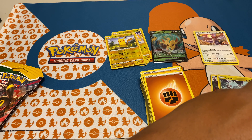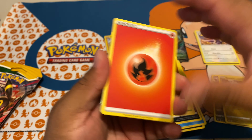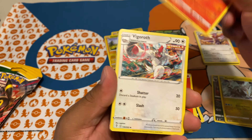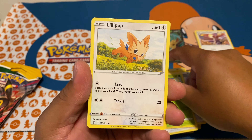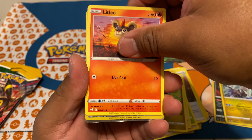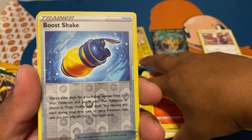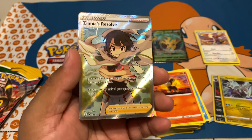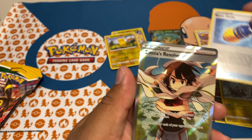There is something — I see it, I see it! Let's do the traditional reveal. Fire bringing us some good luck. Treasure Energy, Lilipup, Litleo. It's something — it's a trainer card I think. Okay... Blue... three, two, one — boom! Zinnia's Resolve! Okay, I'm happy with that — yes, we got a hit!